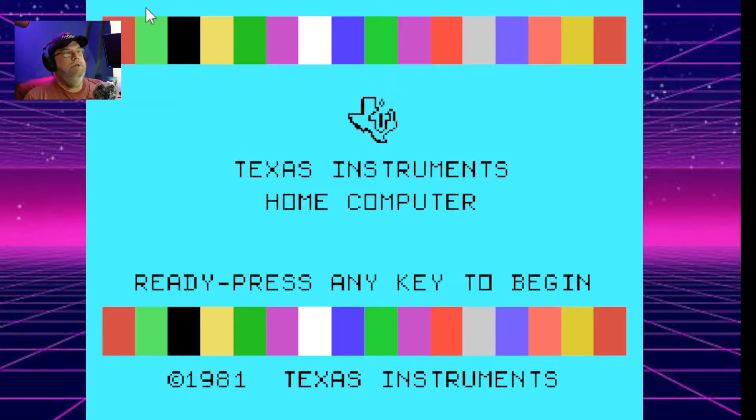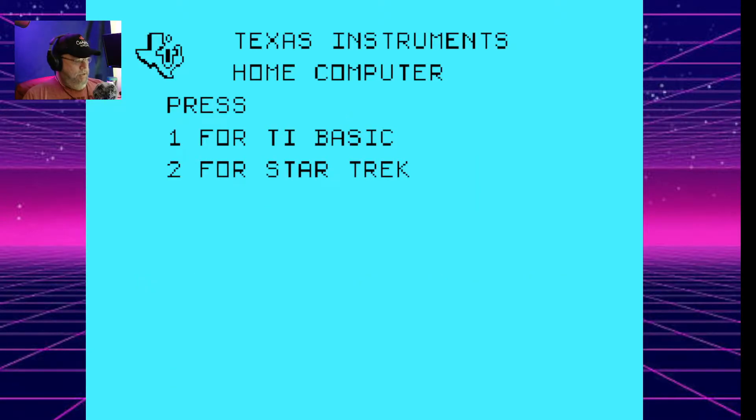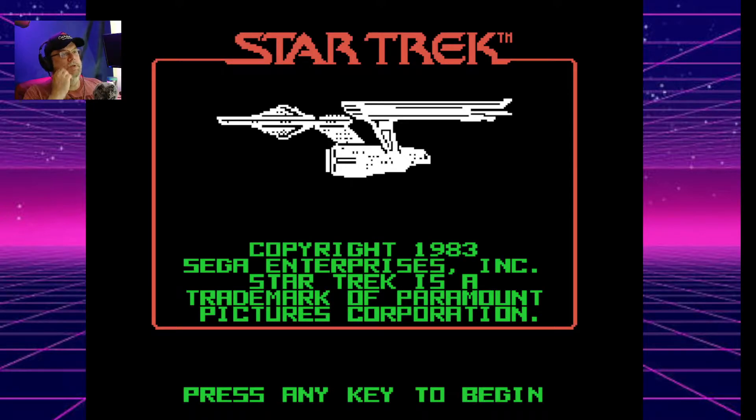There we go. I'm gonna do a cart — user open. Star Trek Strategic Simulator. They did a really good job. So I gotta use the keyboard and I think J is phasers and K is photon torpedoes.